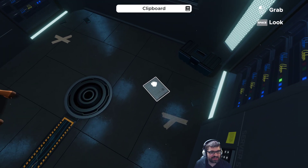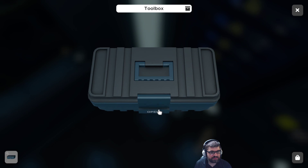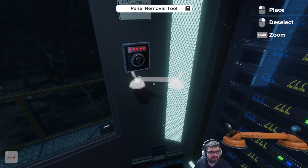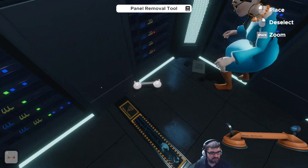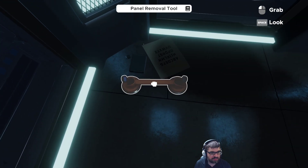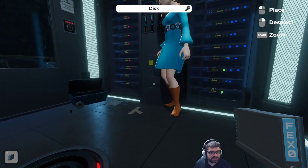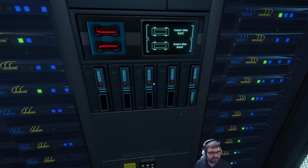I'm assuming we have to find these tapes. There's a toolbox — I'm going to open that up and see what's inside. There's a battery, something like a panel remover, and duct tape. Is there any panels that need to be removed? I think that's a disc 04ADD. I'll put that in here. There's also disc FEX0 and ABX9 — I'll put those in the slots as we find them.